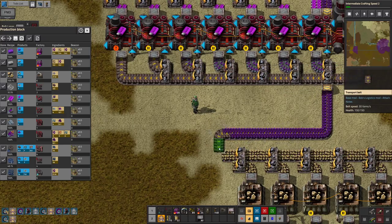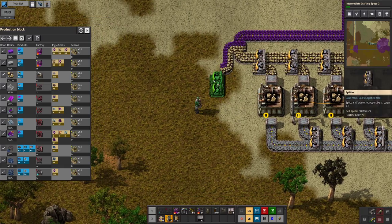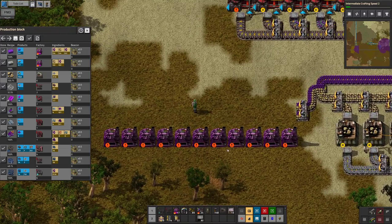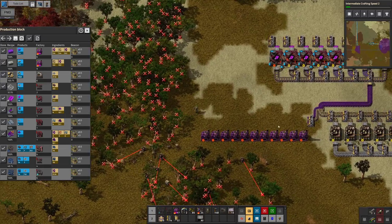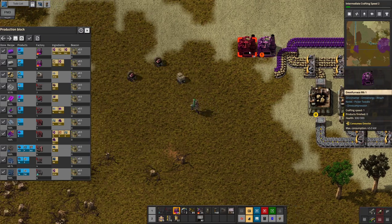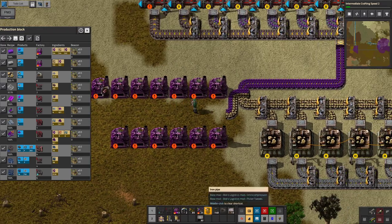I'm gonna do this instead — there we go. I'll be honest, I'm just gonna use inserters for this guy. One, two, three, four, five, six, seven, eight, nine. One, two, three, four, five, six. Checks out.